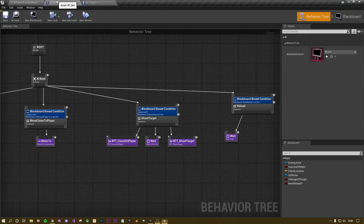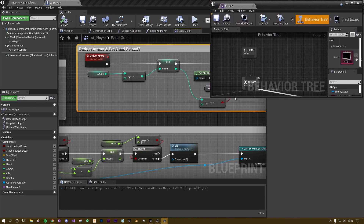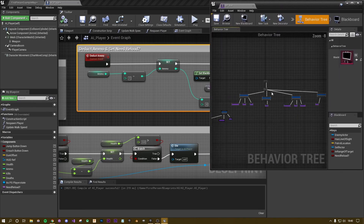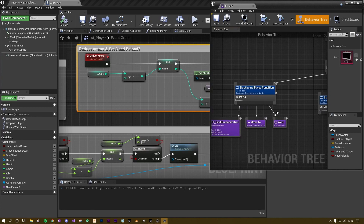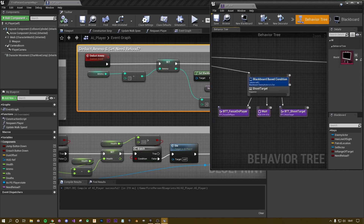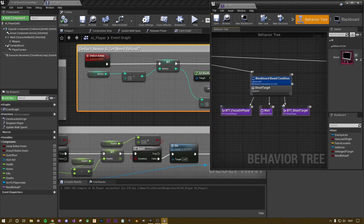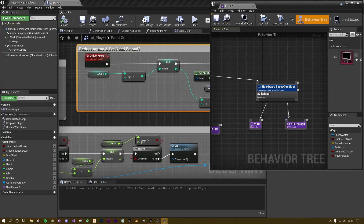Before we test, I just want to have the behavior tree open in the background — you'll see why. Zooming in you can see: the first node is patrol, the second is move closer, the third is shooting, and the fourth is our reload. Actually — we haven't even put the reload task in there yet. So add reload to the sequence and hit save. I'm glad we double-checked that.